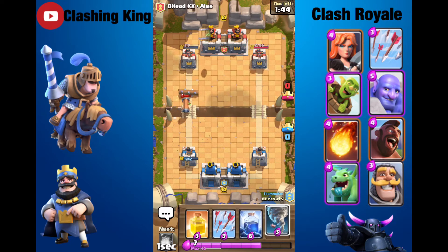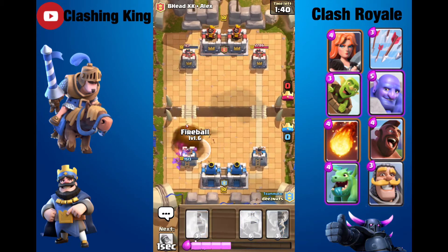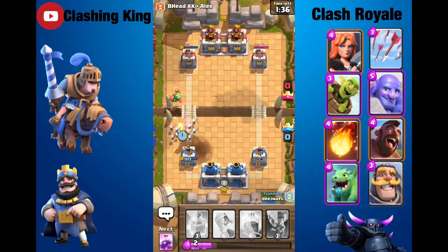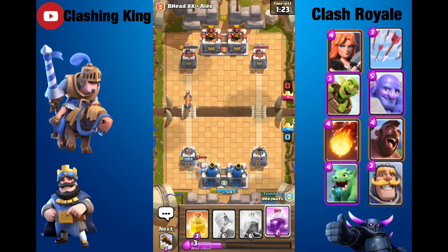He's going to put those down. I think he left the match or something — he's not playing. Nope, he's back. That wasn't really the best move for a Baby Dragon, but I guess it worked. He's got a Tornado — I'm going to see if I can get that to hit the King Tower, and I can, guys. That's going to be good; it's going to activate our King Tower.